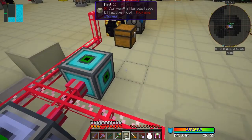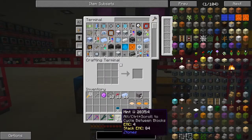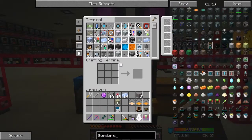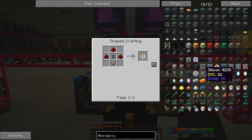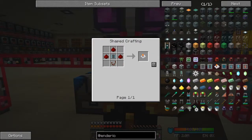We could do it differently - not use an import bus here. A better way is probably with an existing item filter. Let's look - there's an advanced filter, but we need a comparator first. Let's make that - I've got plenty of redstone torches and only need three.